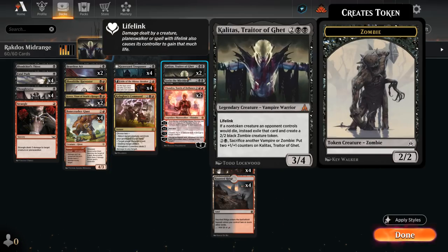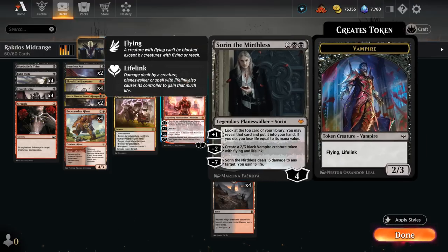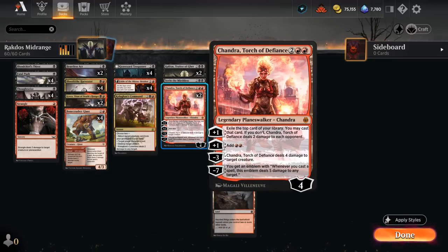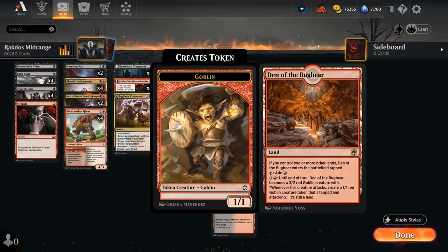Topping off our curve, besides Kalitas, we also have a few planeswalkers to diversify our threats against control decks. One copy of Sorin can make a flying lifelinking vampire — technically sacrificeable to Kalitas, but we're usually just interested in plussing Sorin for card advantage. Chandra is another amazing planeswalker that can come down and deal four damage to a creature, generate extra mana, and deal damage with the other +1. The emblem is also quite attainable and can close out games quickly.